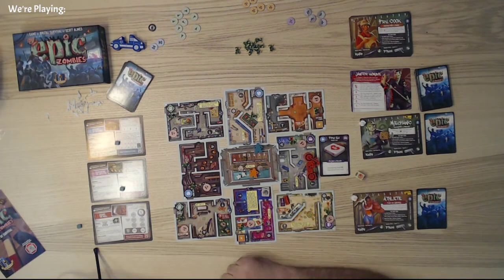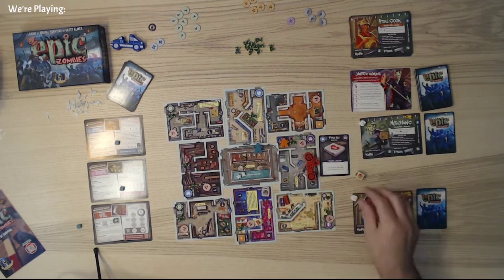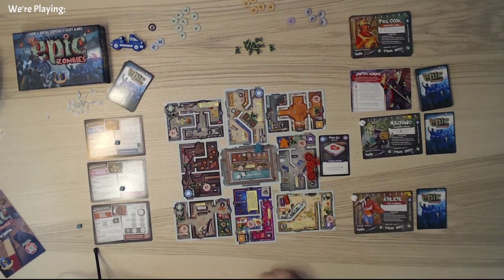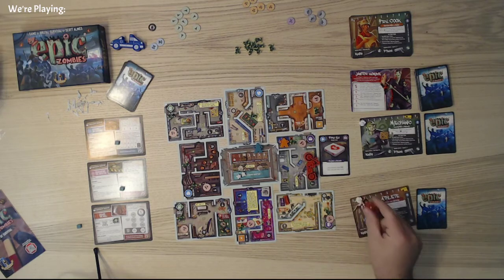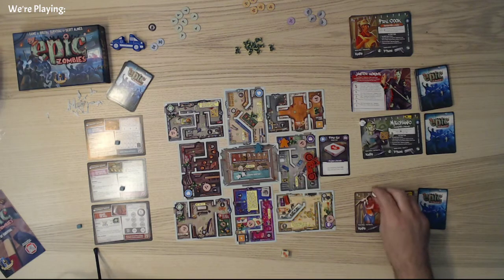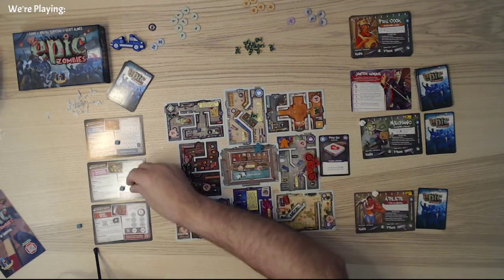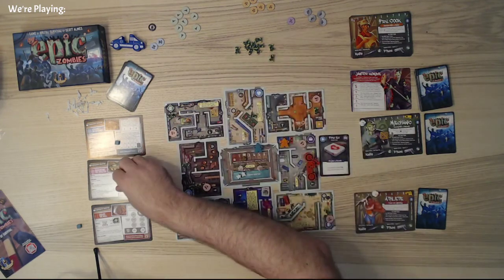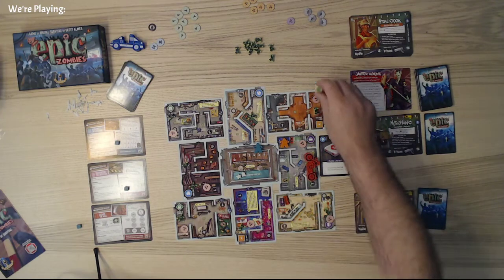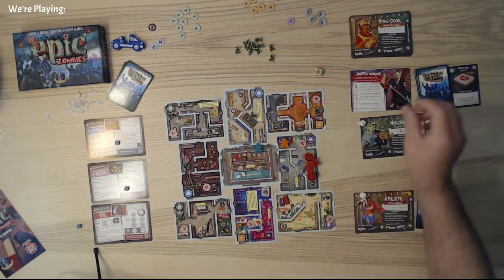The athlete can go on their first move if they're in a room without a zombie, which we are. They get to move two to start and they'll actually try to quarantine this infected. Since we're starting off early, I think I can take the wounds. We get a wound and we have to keep going — we can't just stop. There we go — we have quarantined the infected. So we get to move that up by one.